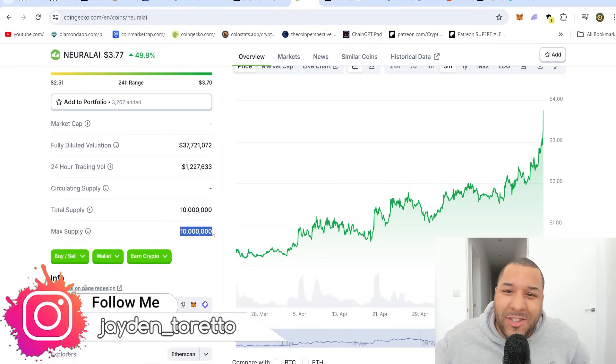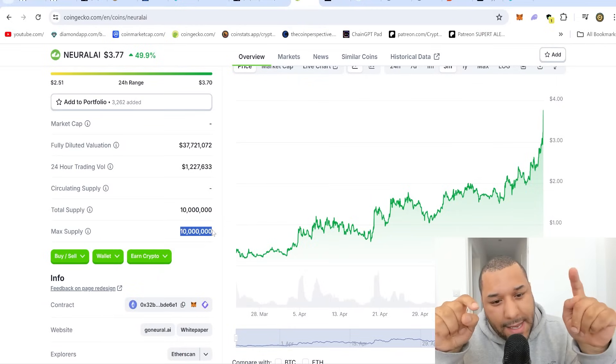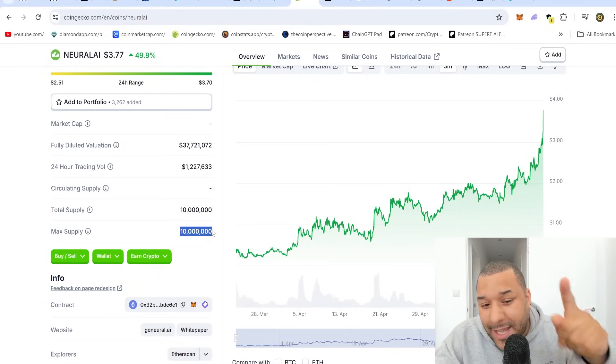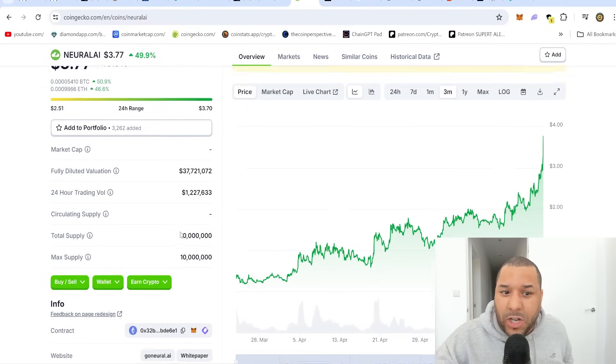Can you imagine having 100 coins of Bitcoin worth $70,000? I'm not saying this is going to go there — it doesn't need to go to $70,000 per coin. But because the supply is so damn tiny, you can bet that this is going to go into the hundreds of dollars. Maybe if you're lucky, $1,000 per coin.